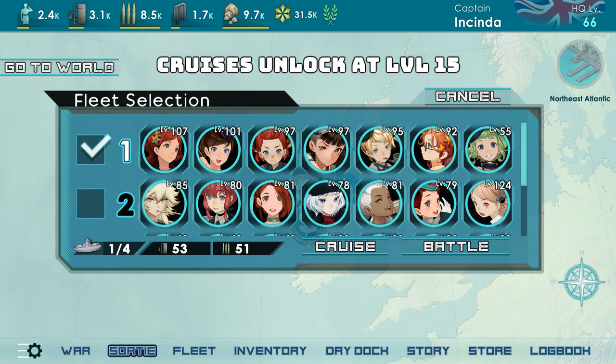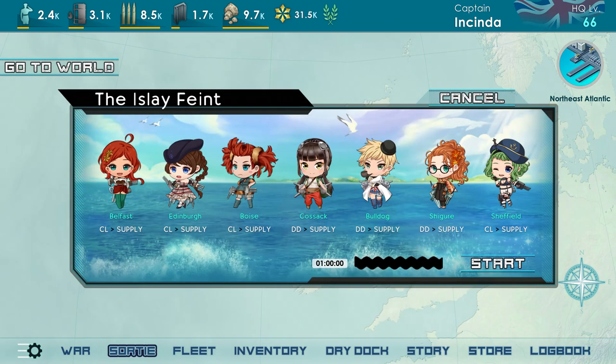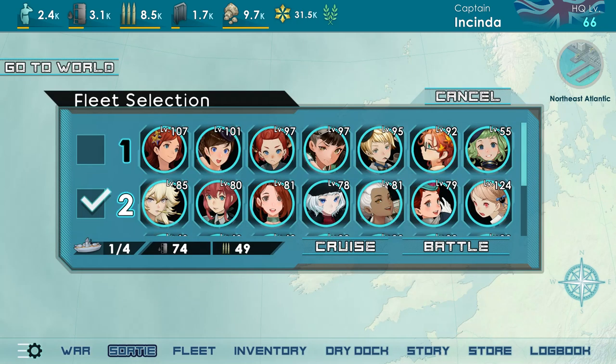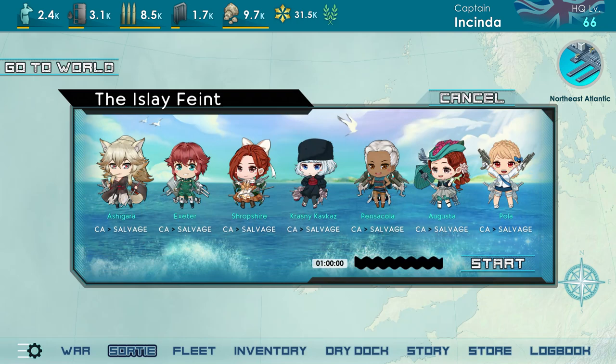Cruisers are an alternative way for your bells to go out and get you vestures as well as supplies depending on the bells you are sending out. If you send out a bunch of destroyers and light cruisers, you would be doing a supply run cruise which would net you supplies such as fuel, steel, etc. But if you use heavier bells like heavy cruisers, you would actually start getting vesture drops for that bell. The amount of supplies or vestures you get from the cruise depends on how long the cruise takes to complete.